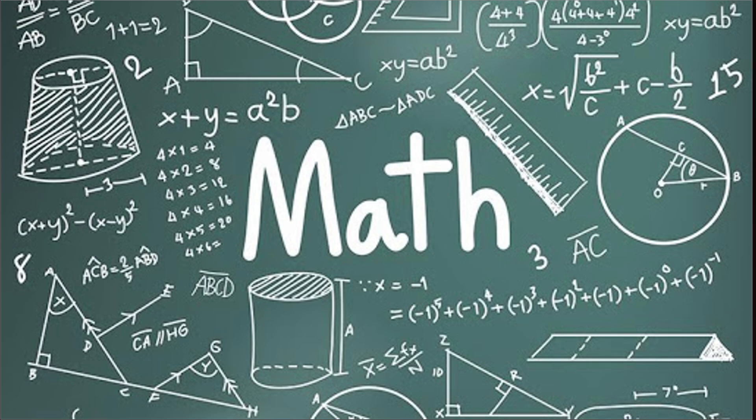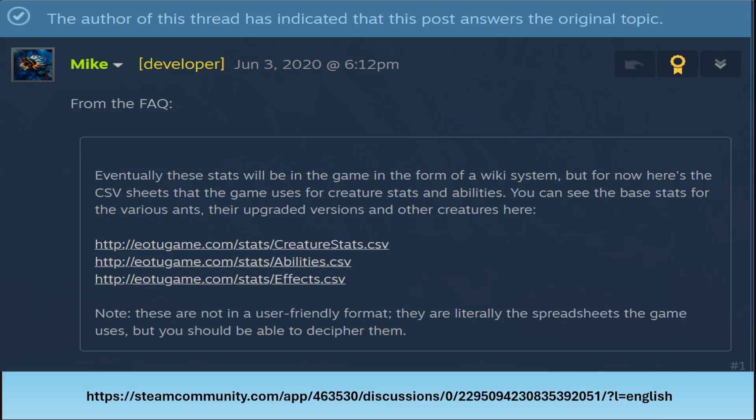I'm using a very cheesy PowerPoint presentation, so bear with me. We're going to do some math today. I hope you kids have your thinking caps on. So we need data. Where are we going to get this data from? We need to know the strength of the ants — their health and damage — at Tier 1, Tier 2, and Tier 3 upgrades. On the forums, I found a post from 2020 from the developer along with several links to creature stats.